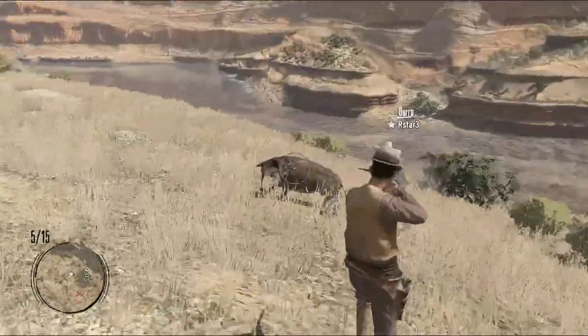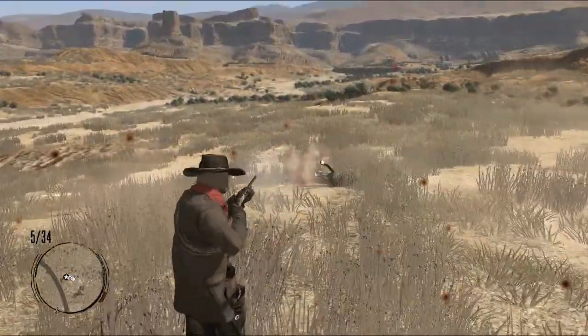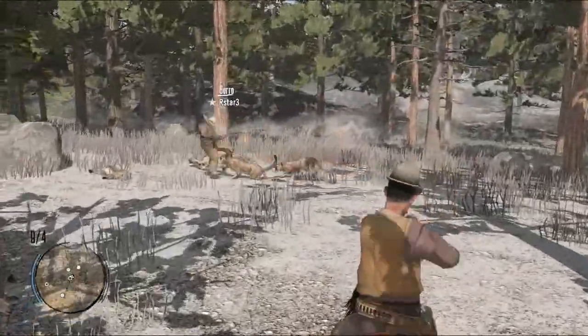Scattered throughout the map are hunting areas, where waves of animals will attack you and your posse members. Or you can explore the world and hunt elusive animals.